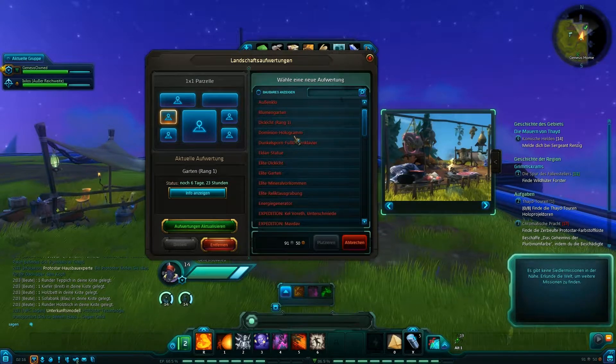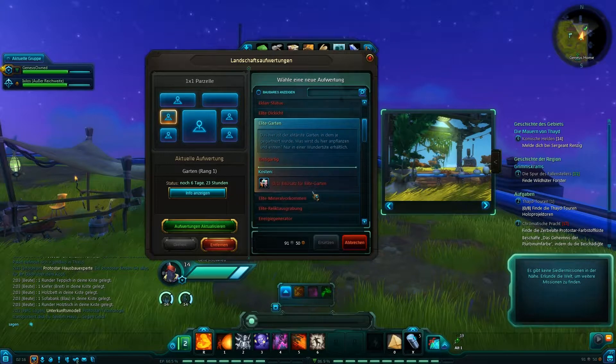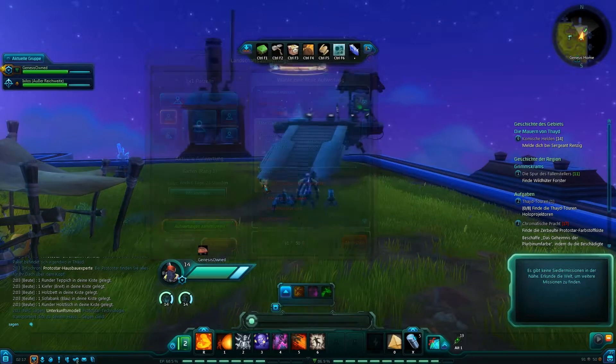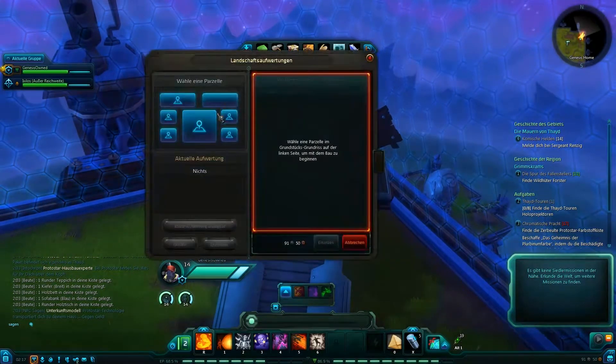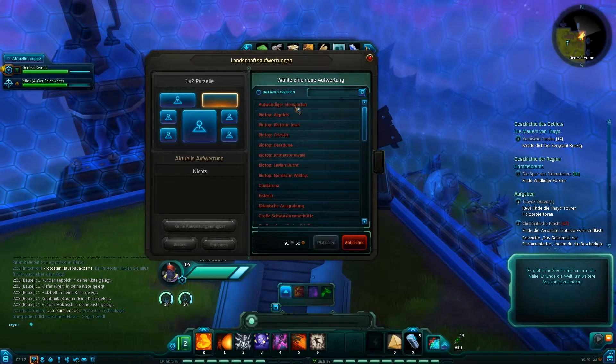Ich hätt gern so nen Elite-Garten. Voll awesome. Was brauchen wir denn dafür? Boah, hast du nen Bausatz dafür? Bausatz für Elite-Garten, Basisstufe 47, kompetent für den Bau eines Gartens auf deinem Grundstück. Schade. Das heißt, das muss man wahrscheinlich wieder kaufen. Aber mich wundert, dass man irgendwie keinen Briefkasten irgendwo hinpflanzen kann, ne? Vielleicht seh ich's auch einfach nur nicht.